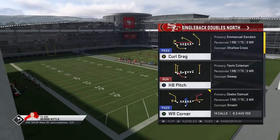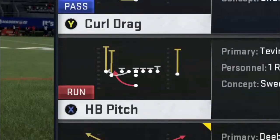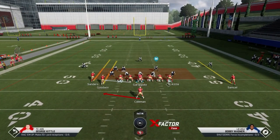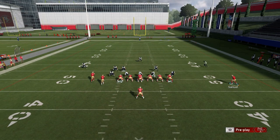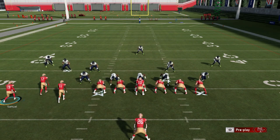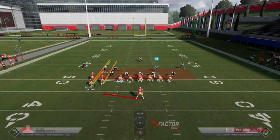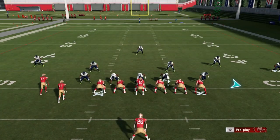The Doubles South is in like a ton of playbooks, but the Doubles North is hard to find. Some of the run plays I'm going to show you today are not in any other playbook, and that includes the one I'm going to show you first: the halfback pitch. This play should look a little familiar — it's very similar to a play out of the gun tight a couple years ago that was destroying Madden. The only real difference is this receiver here was right next to the tight end. That play they patched with the quickness, and this play you can't even find anywhere except in the West Coast, which means it's not even available in custom.